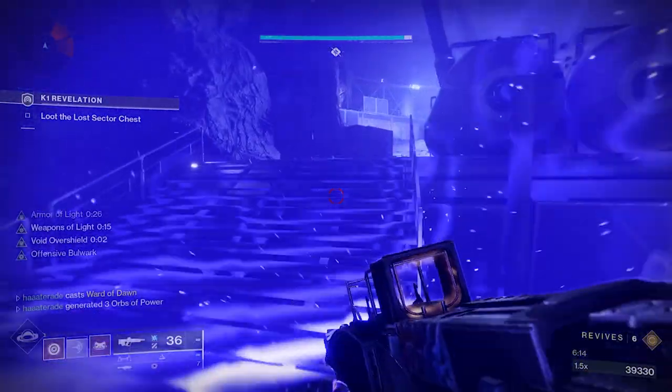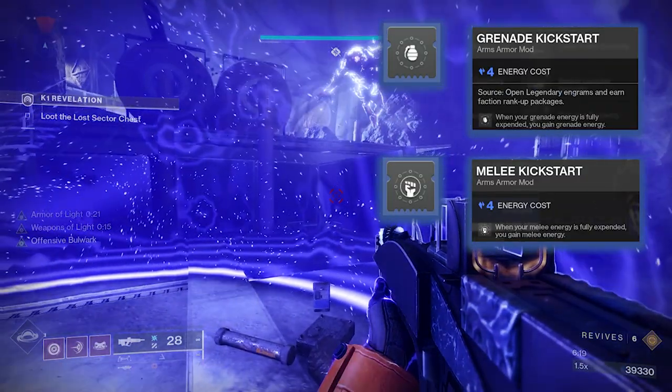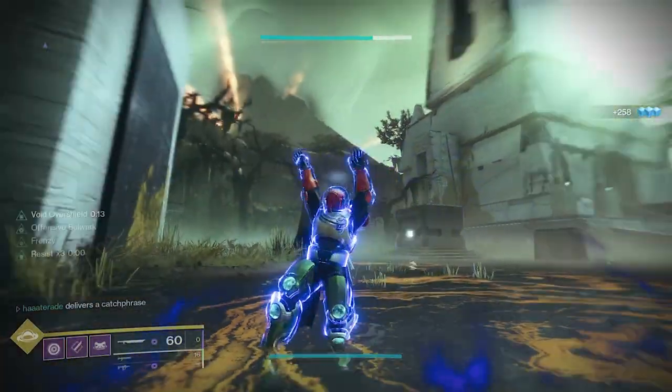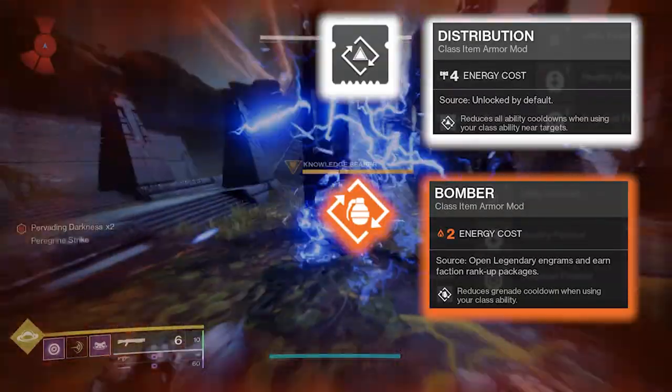Look to your Gauntlets — gauntlets with a Stasis affinity have the ability to slot the mods Grenade Kickstart and Melee Kickstart, which refund a portion of your ability energy whenever that ability is used. On your class item, you'll find mods like Distribution and Bomber that further reduce ability cooldowns when using your class ability.